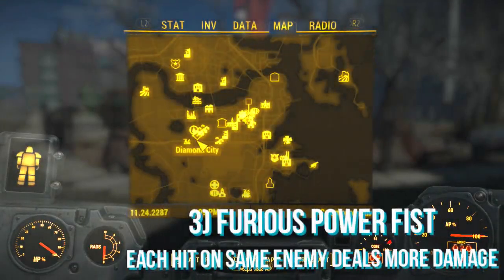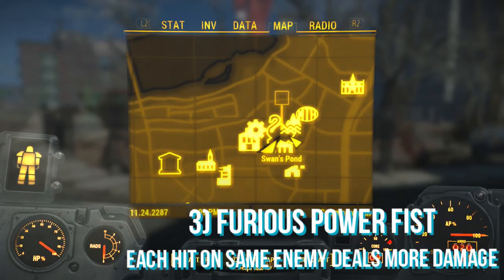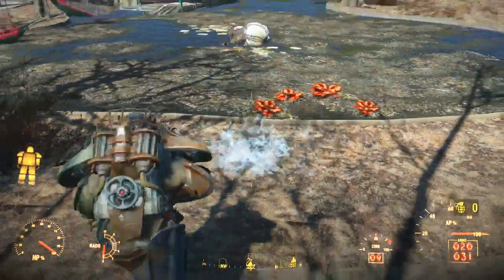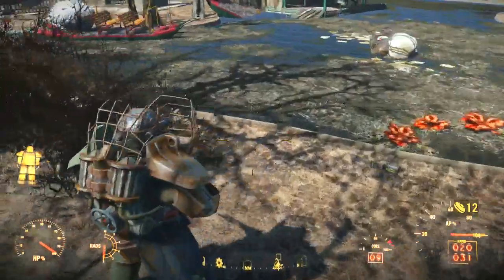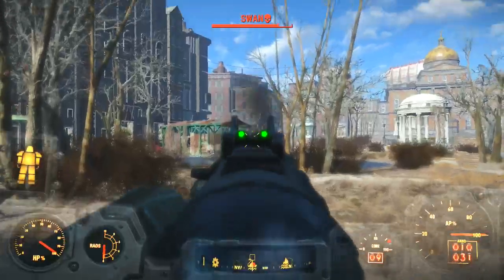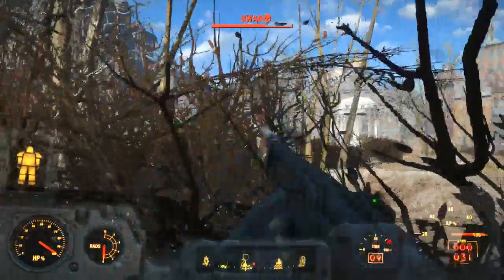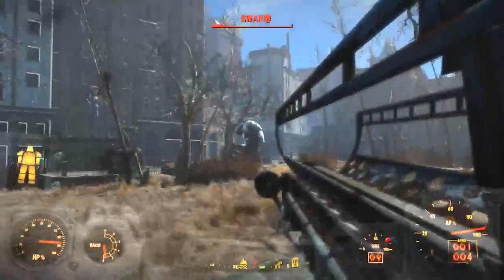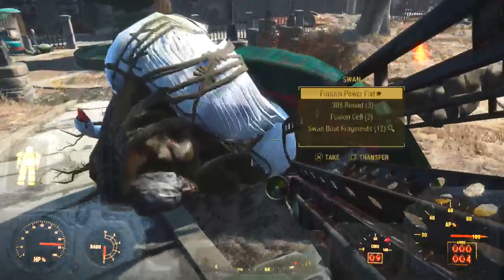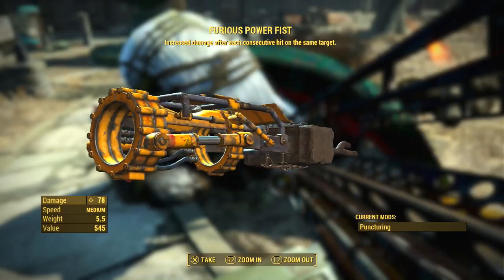Next up I'm going to be showing you how to obtain the Furious Power Fist which gives more damage on each hit on the same enemy. All you want to do is go to Swan's Pond. Once you are there, lay down a load of mines. Then shoot the Swan as many times as you can as he is in the middle of the pond and when he attacks you draw him through the minefield. That should take down a lot of his health. If you haven't killed him by then, get out a missile launcher or a fat man and nuke him. Then you can get the Furious Power Fist off him, which is a pretty crazy looking weapon that does a hell of a lot of damage.